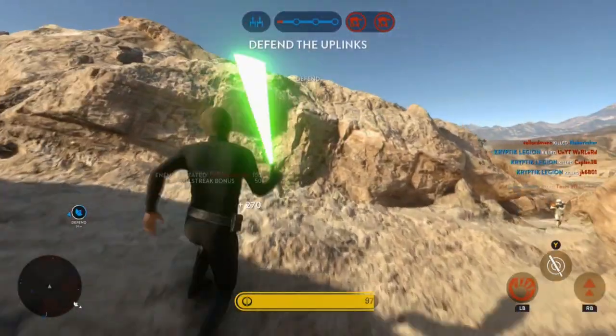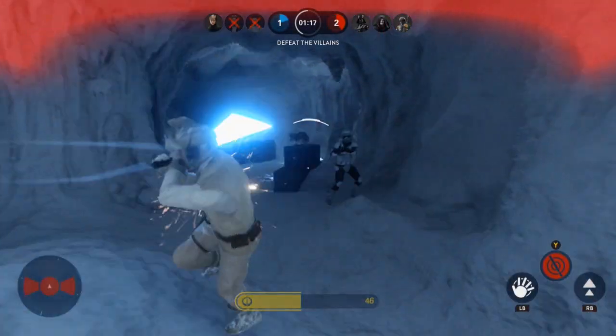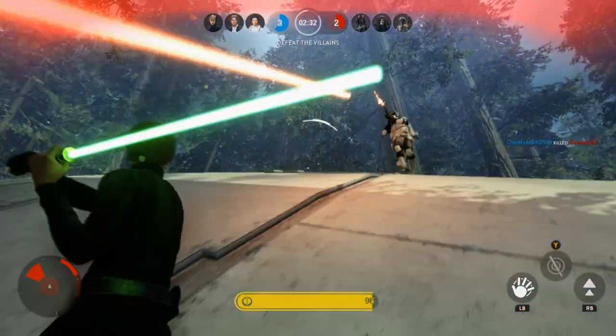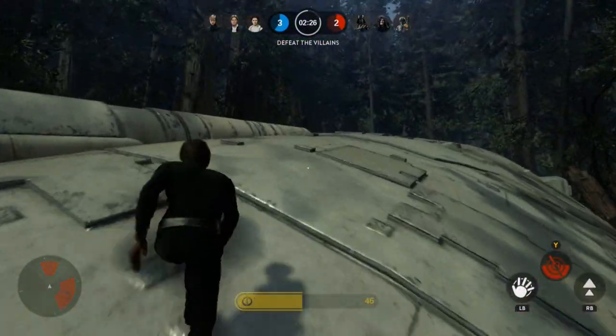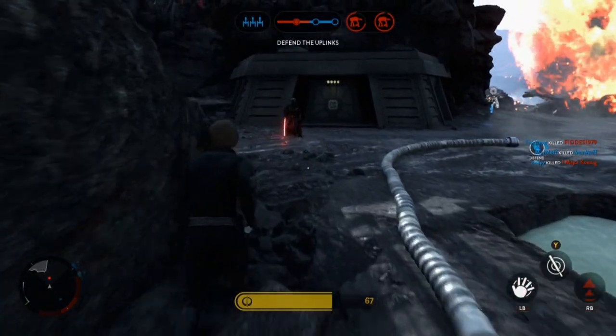The next tip is about Luke's heavy attack ability. When you use it, Luke goes into a spinning animation — this is quite a big disadvantage, especially if you're surrounded by a lot of enemies, because people can shoot at you while you're spinning and you're not very accurate. So make sure you only use the heavy attack against other heroes such as Darth Vader or Palpatine.